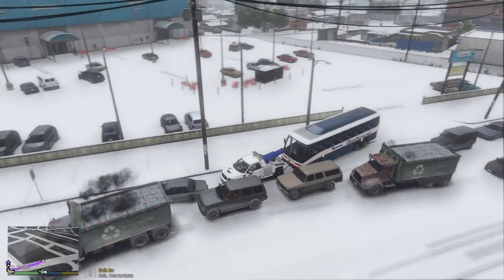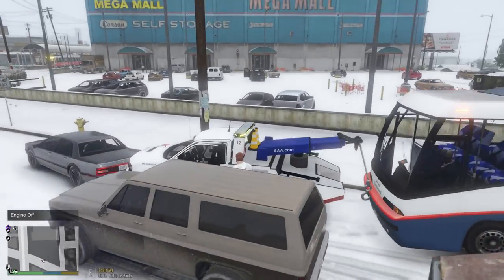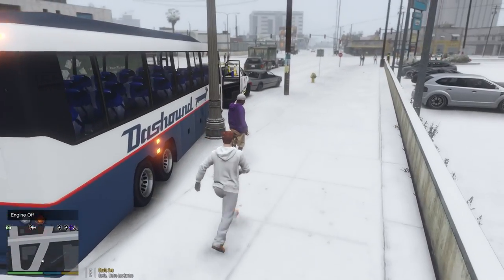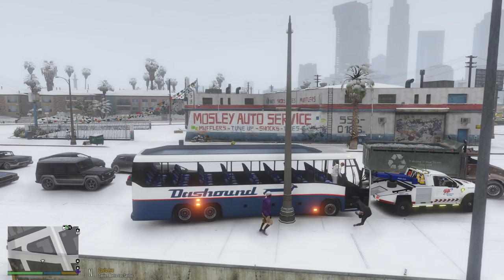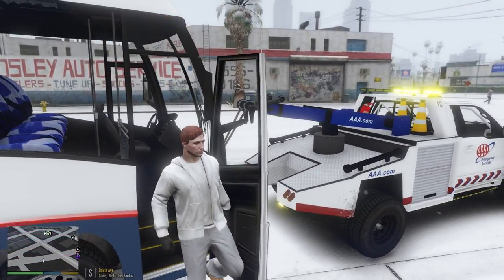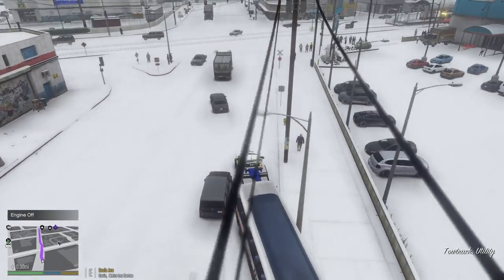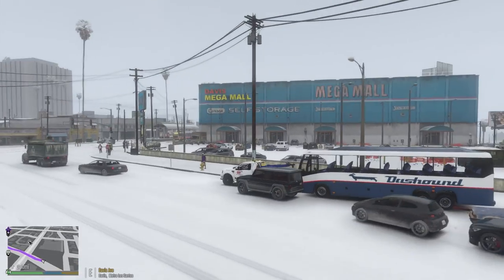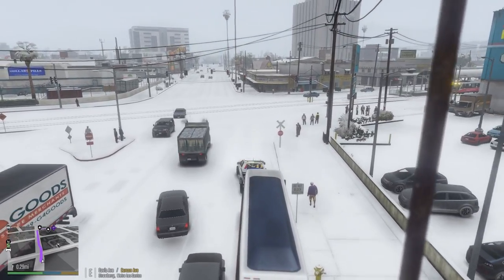We've got an individual in the tour bus — he's yanking me. What is going on here? Sir, get out of the tour bus for me. What are you doing?! Kick to the head — get out of here, man! Oh wait — we had a moment to go. All right, we're clear! Took a few times to crank it — oh, that's tight. All right, finally.